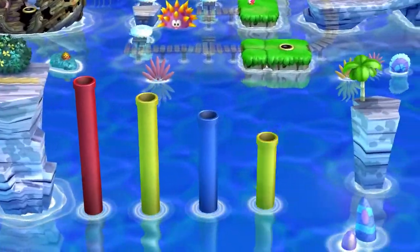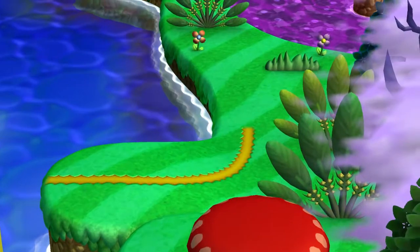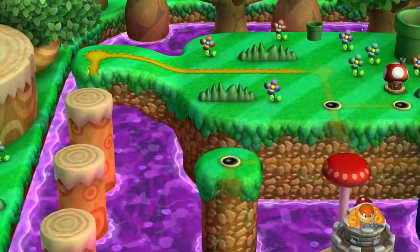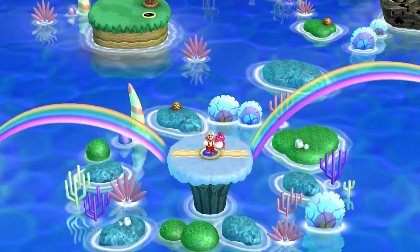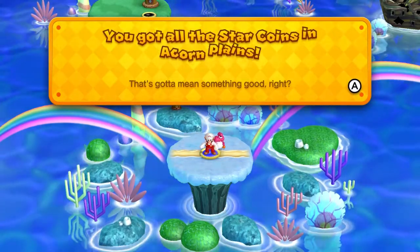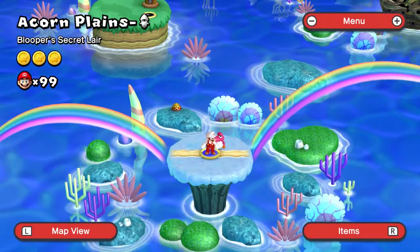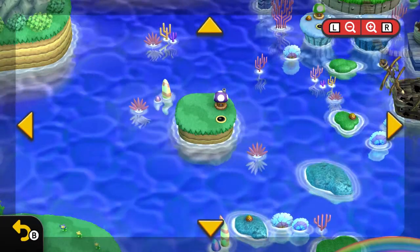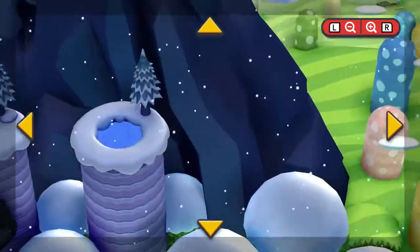This is going to take you to level 4, the jungle level. And as you can see there was another baby Yoshi back there. Alright guys, I got out the star coins at Acorn Plains — that's going to mean something good, right? Yes it does. So before I do my intro: right here, you see this — that is a secret mushroom place.